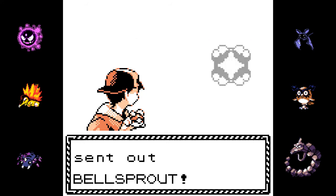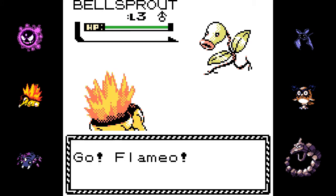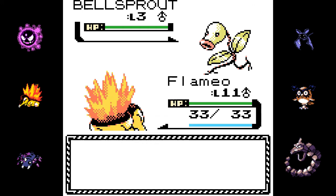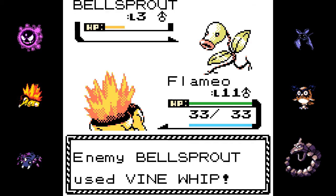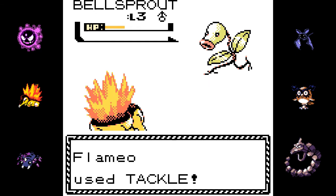So all these guys — like we said before, it's Bellsprout Tower, so it's just leagues of Bellsprouts. So if you chose Totodile, good luck. Most of them are pretty weak so you can just use Rage or Scratch on them if you picked Totodile, but they're going to do significantly more damage to you. So you will have to go back to the Pokemon Center once or twice.